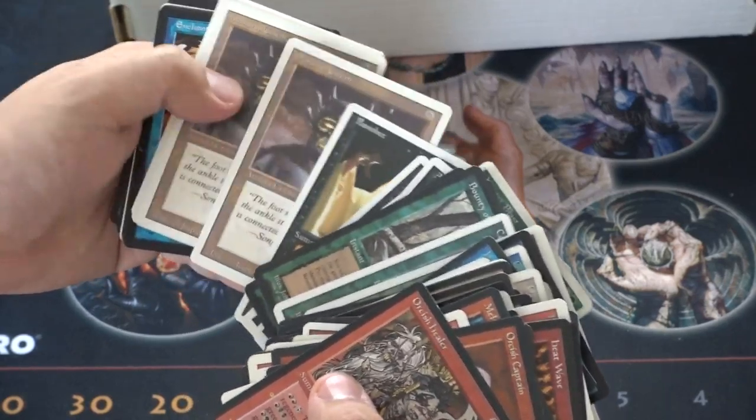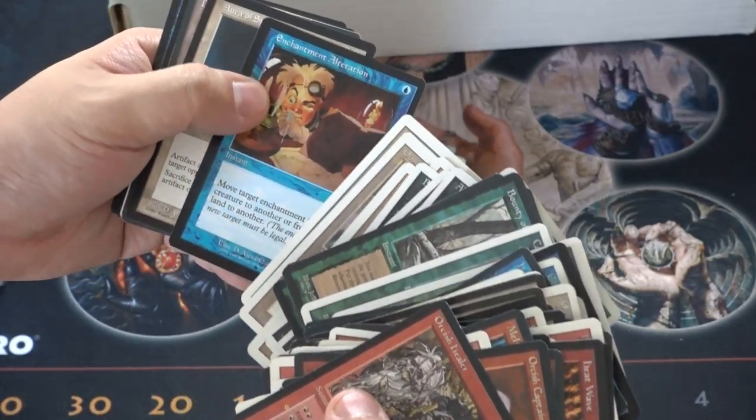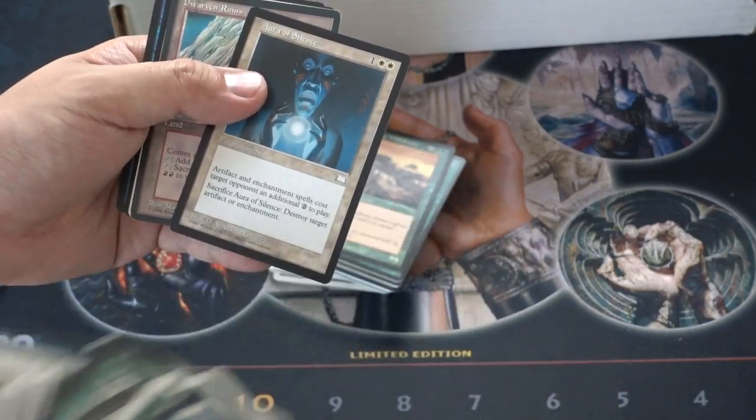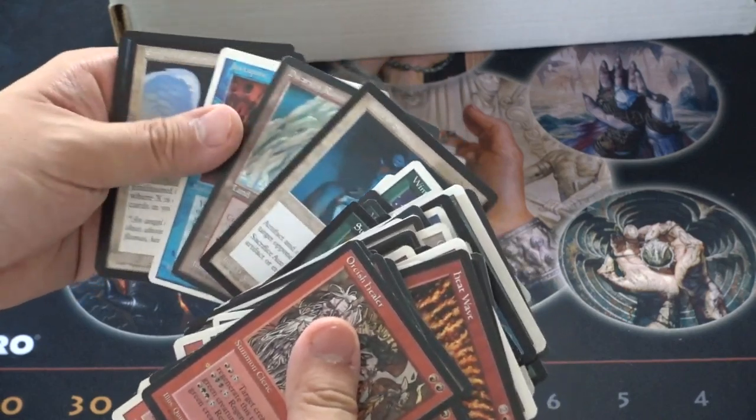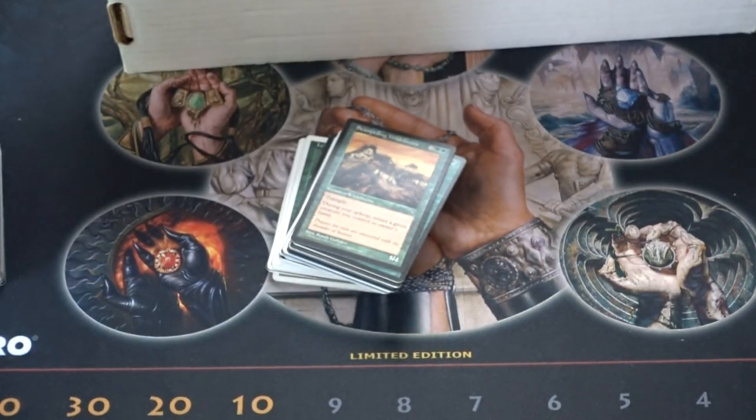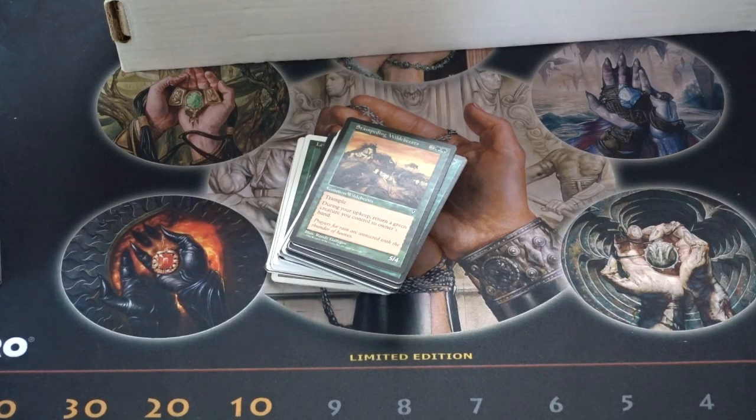Winterblast, Banshee, and Enchant Artercation. This one might be worth money — I vaguely remember that it could be. Juxtapose used to be worth money; I don't know if that's still true.